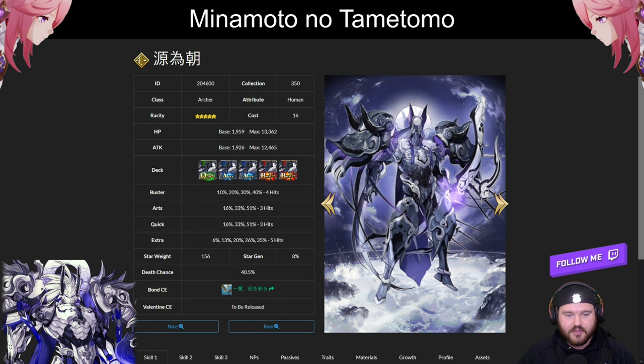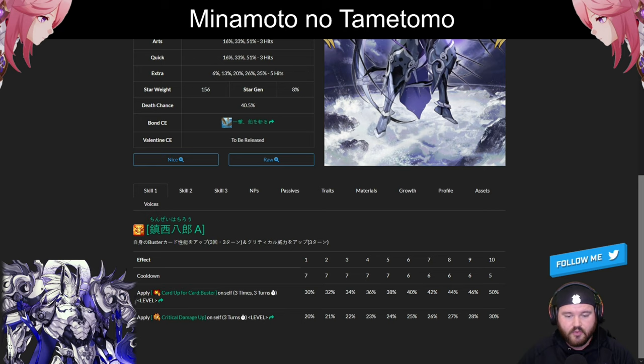So this is Minamoto no Tametomo. Double Arts, Double Buster kit. Four hits on the Buster, three hits on the Arts at Quick each, and five hits on the Extra. Buster is heavy for an Archer, star weight of 156 — typically it's around 150, his is at 156. It is the highest among SSR Buster Archers. What you're going to see in this kit is a whole lot of damage. He is Double Coin Skye capable.